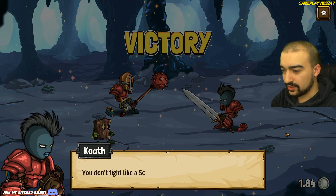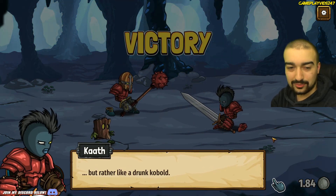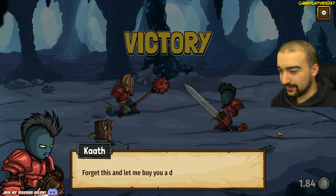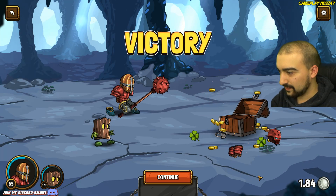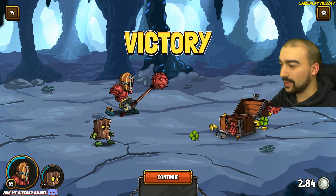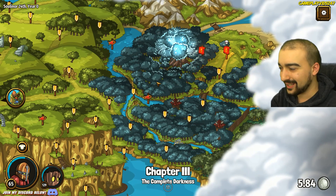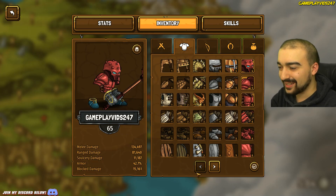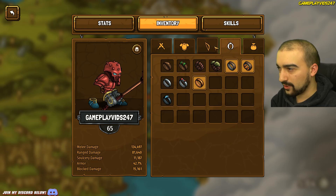New enemy discovered. 'You don't fight like a Scarlet Wolf, but rather like a drunk Cobalt. Mwahaha — forget this and let me buy you a drink someday.' She gave me the Scarlet Helmet and the gloves — booyah! Have a new helmet finally. I'm sitting on 5.84 of the new currency. There's my Scarlet Helmet, baby, sweet — 42.7% armor now. That is very, very good for us.